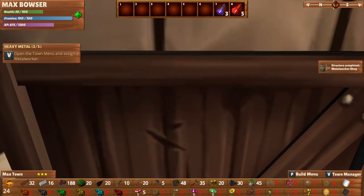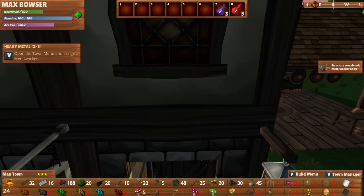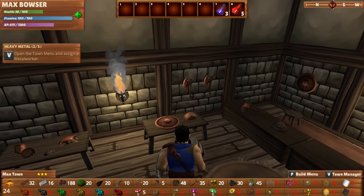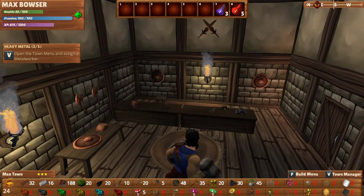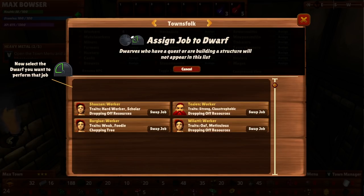Let's go with shops — storehouse, metal worker shop. I think this way is going to be houses — the residential area — and this way will be the work area. So we'll put that right there. And we got the metal worker building — pretty freaking cool. Can we go inside? I can't go inside the metal worker shop — I guess that's just for the person who works there. We need to assign a worker — press V and assign job to dwarf.